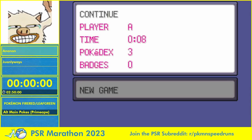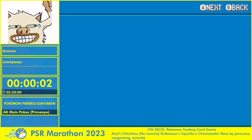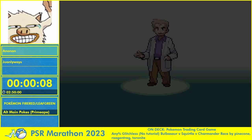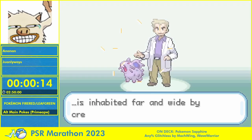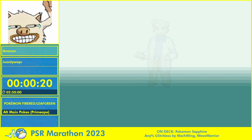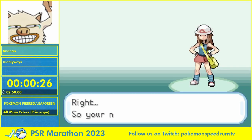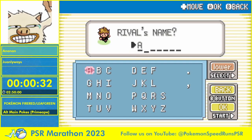All right, with that I'll do the countdown and then we can start. Three, two, one, go. Standard FireRed/LeafGreen intro stuff — I'm gonna be naming myself one character, gonna name my rival one character. The best part of the run: you get to pick Bulbasaur as your starter. That's not part of the run, but it's just the best thing to do. I'm also gonna choose girl, obviously. Gonna name the rival Jay.